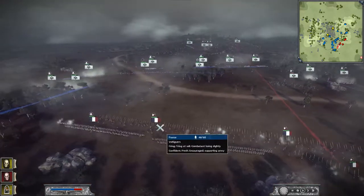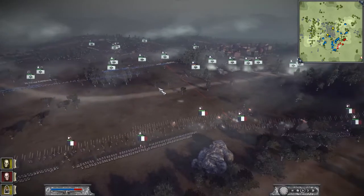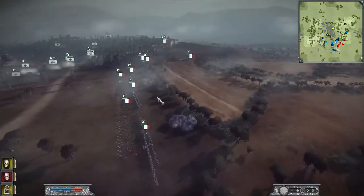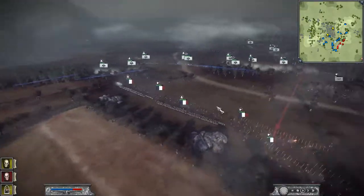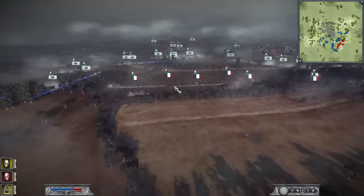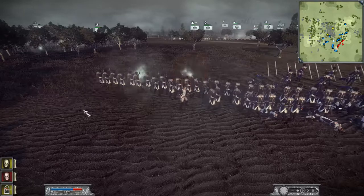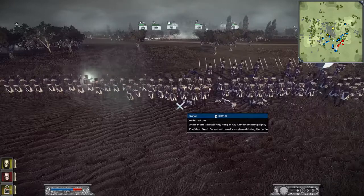He doesn't want to move in front of these stakes, which is fine — I'll just keep shooting them from range. I'm starting to get position on this side. He still has those two guys up there, but now he's moving them down, and now I can push back up with him. This is death row right here — you don't want to be facing two flanking line infantries.